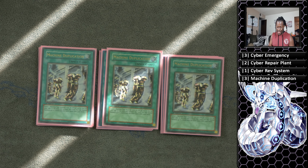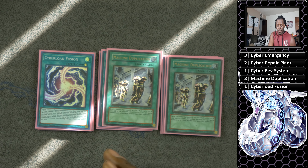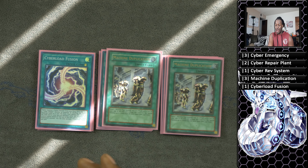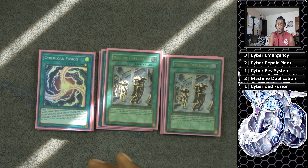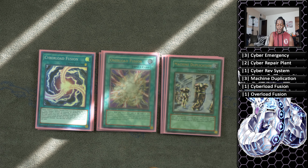Run one copy of Cyber Luz Fusion — this card is insane. It allows you to shuffle cards from your field and banished face-up cards back into the deck to fusion summon again. The good thing is that after you attack with all your monsters, you activate this and then attack again with your newly summoned fusion monster, or just shuffle those banished monsters back to fusion summon again. And then one copy of Overload Fusion because it's one of the fastest ways to get Chimeratech out — just run one and one.